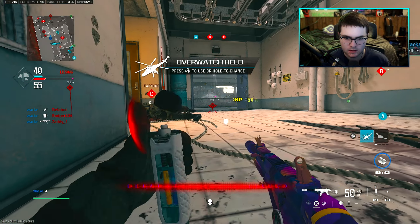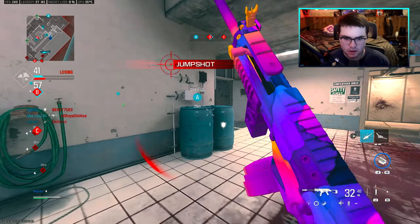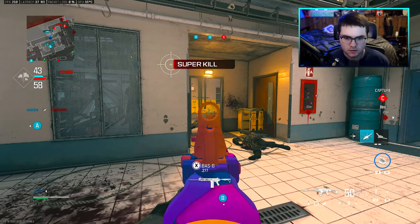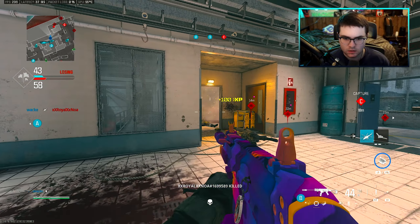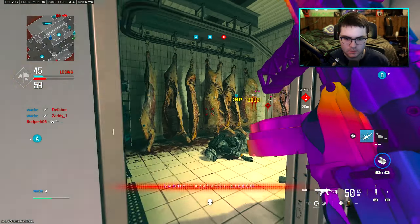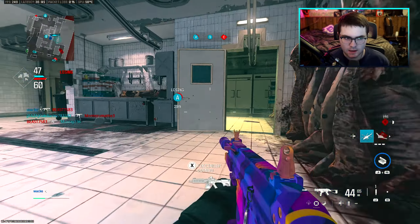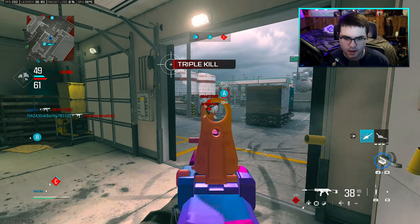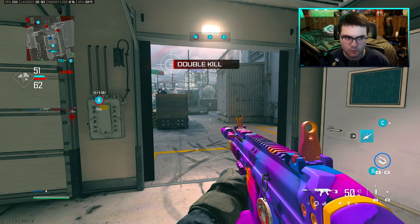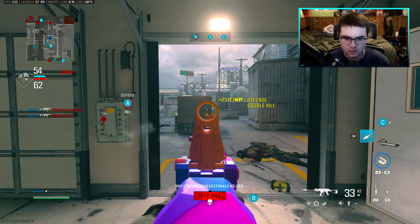Oh my god, got them both! All right, gonna push back a little bit. They're all back here just literally sitting in this corner — not moving. I'm gonna move around this way and get a different angle. Oh my god, they are spawning back there. We got the Advanced UAV, I'm gonna pop this now — it's a smaller map so we'll be able to see everybody. One more right here... oh no.